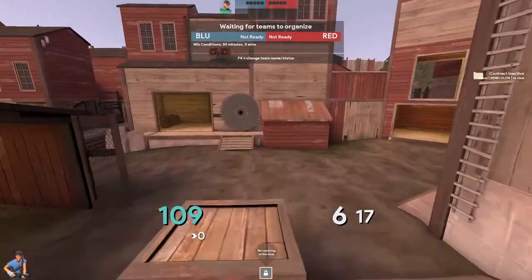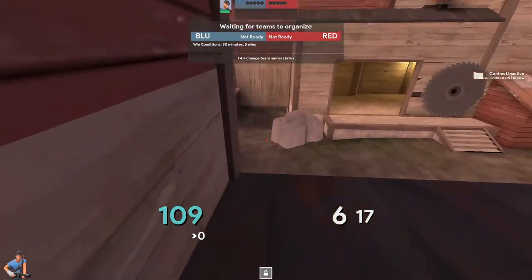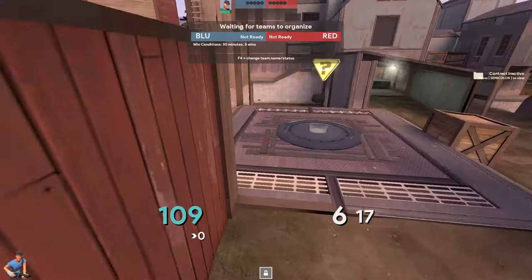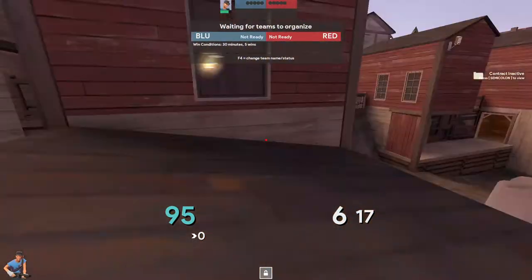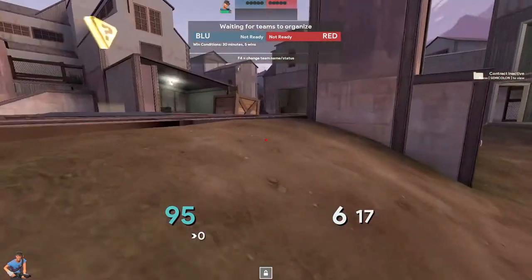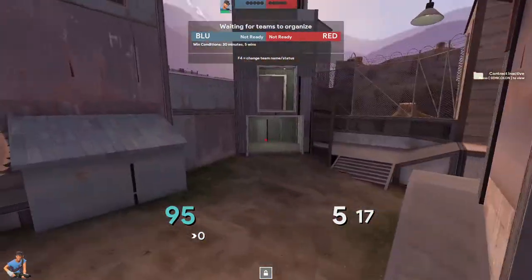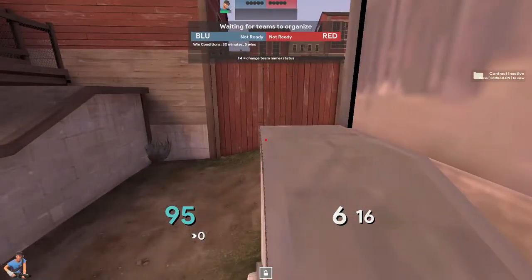Roamer is going to play top left, looking to spam down here and not let them get up through here for free. As roamer you can hold this angle and then be ready to back up — you're safe back here and can jump wherever you're needed. It's really important as soldiers that you know when you can and cannot die.